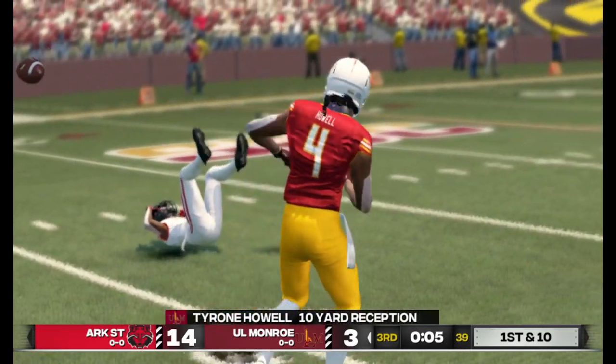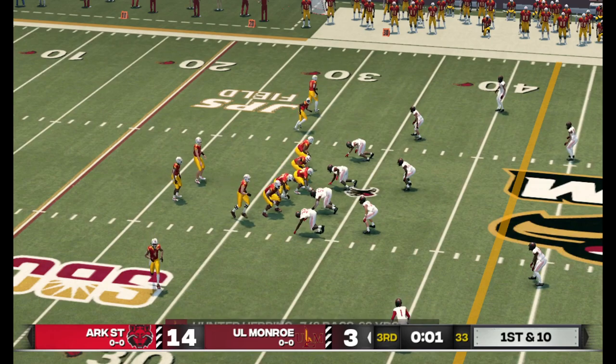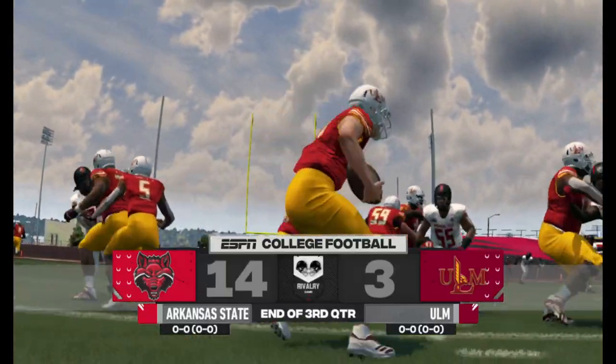He's taken down around the 32-yard line. First and 10, ball on the 32. That's three down and one to go — the Red Wolves in front by 11.